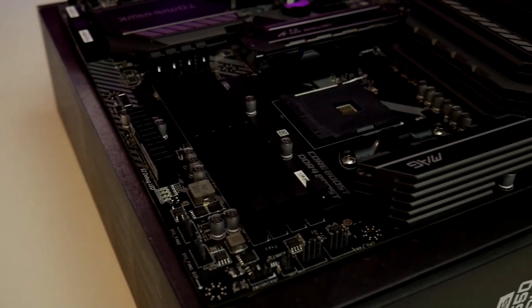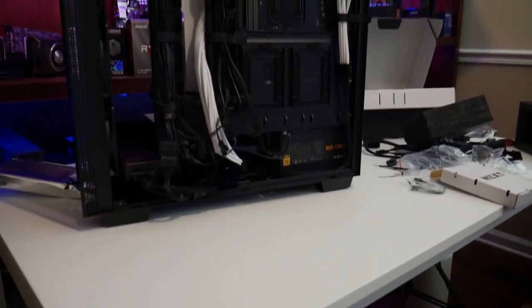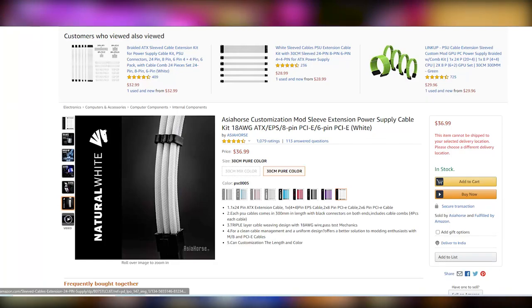Finally, to power it all, we have the EVGA Supernova 850 watt power supply. It's overkill for this build, and I'm not a big fan of EVGA, but supply issues — so this is what we ended up with. It's fully modular. You can get CableMod cables if you want; we went with cable extensions from a company called Asian Horse on Amazon. They're pretty cheap, and I like them because I always end up with a couple extras — an extra six-pin or eight-pin — that I can use later to clean up budget builds or rebuilds.